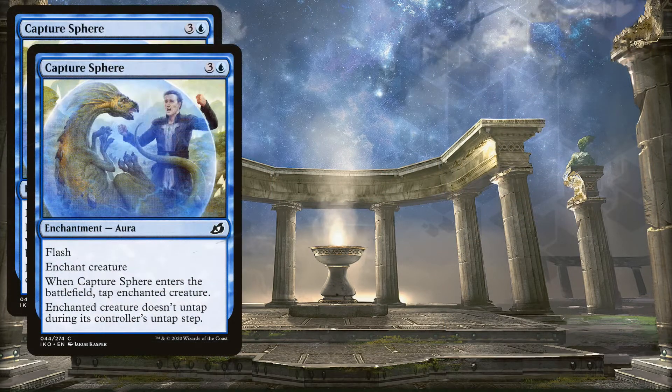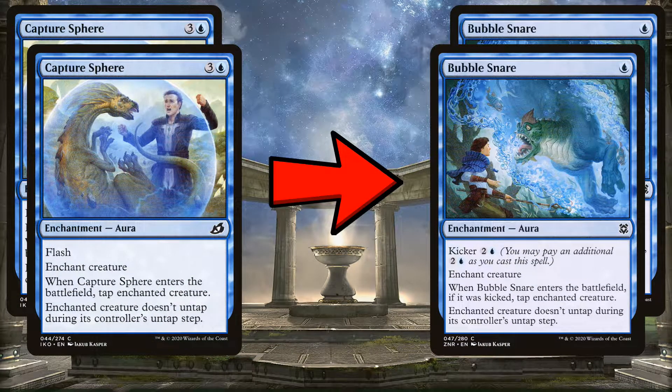We're replacing Capture Spheres with Bubble Snares — these are basically the same thing, keeping a creature tapped. The only difference is Bubble Snare doesn't tap the creature unless you pay the kicker cost. But if you have four mana for Capture Sphere, you can pay the kicker on Bubble Snare anyway. The added benefit is you can play it for just one mana to keep something already tapped down, so there's no reason not to play Bubble Snare.